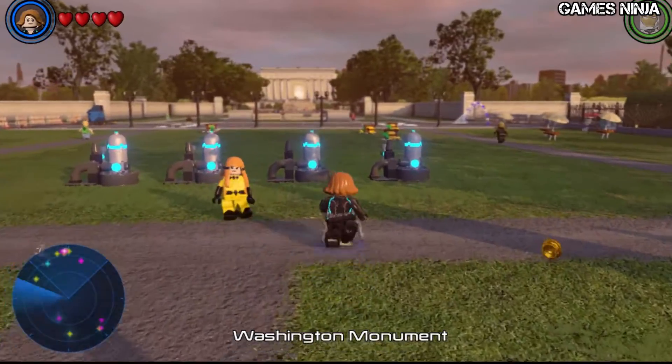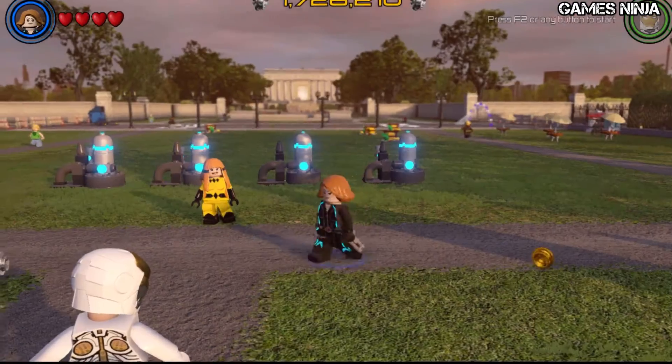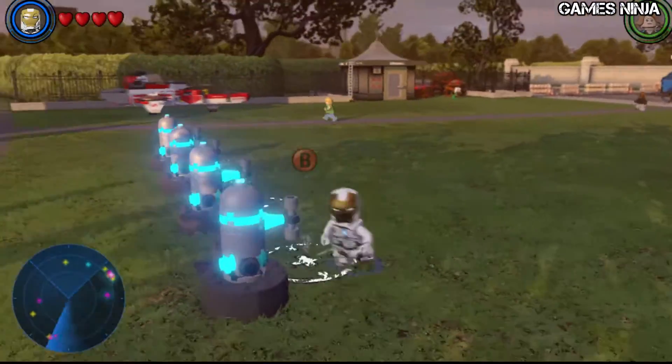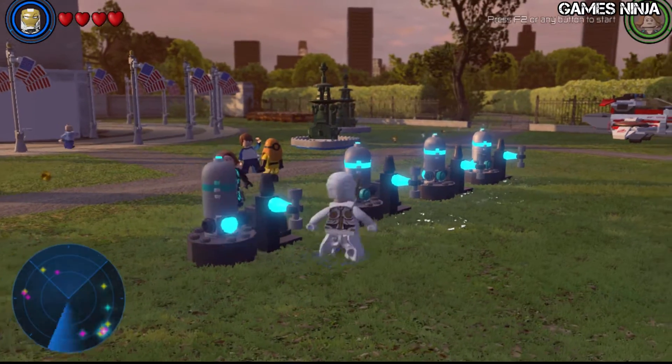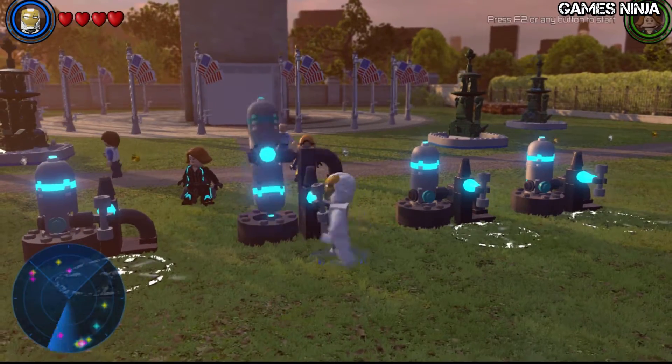It'd be even better if I could get a shot with all the water fountains on at once. I tried using my powers to manipulate them but can't quite get it right — maybe you can figure it out. I think each switch controls multiple fountains; there must be some kind of trick to it.